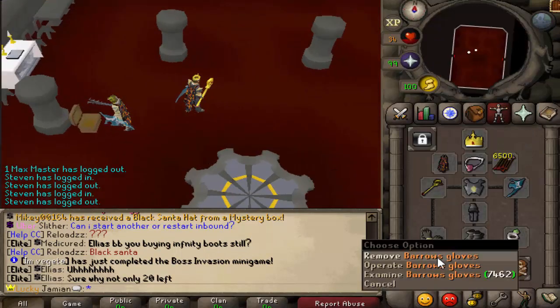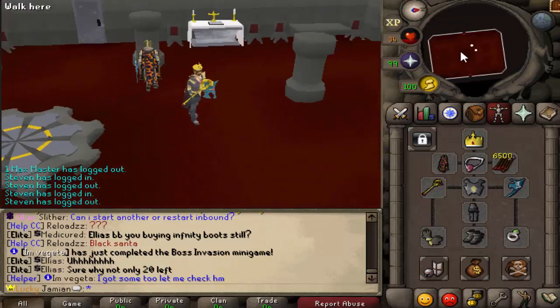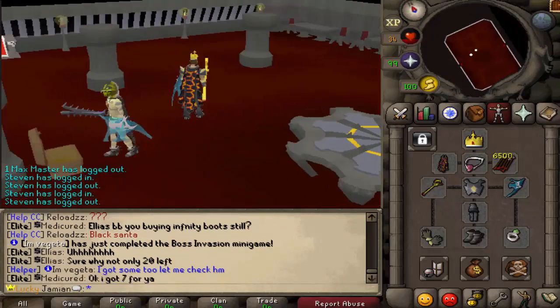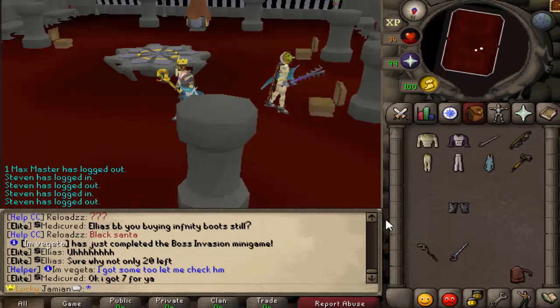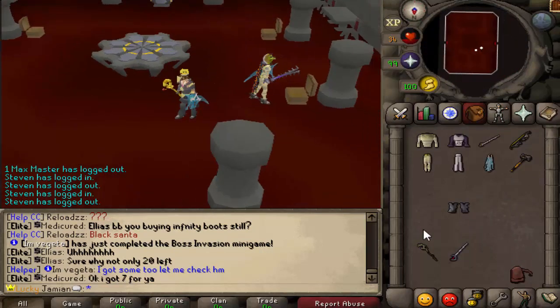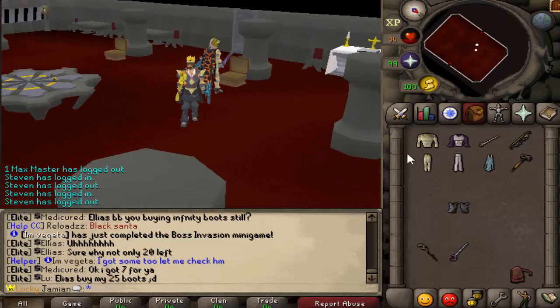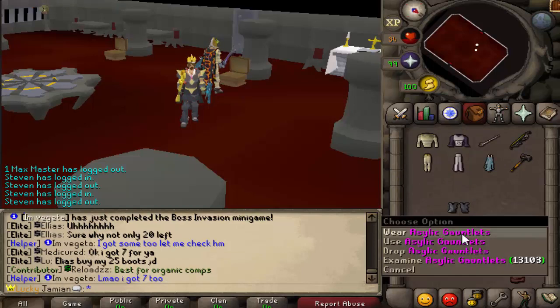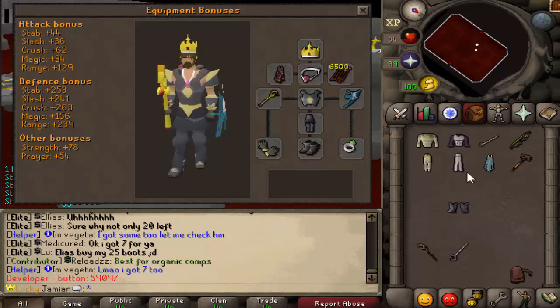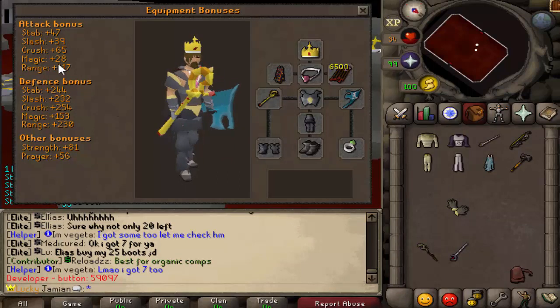For example, right now in my setup, even though I am doing best in slot, I have Barrows gloves. Barrows gloves are not best in slot for any of the three styles, but the thing they have over the others is that they are hybrid. The key here is that you use hybrid gear, and it's completely up to you. If you don't want to use Barrows gloves and you think you're going to be meleeing more, you could bring a Spiked Gauntlet — they don't have any negative stats, so there's no downside to bringing them.